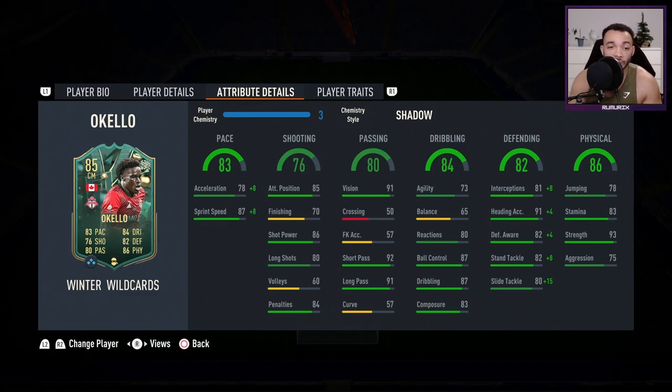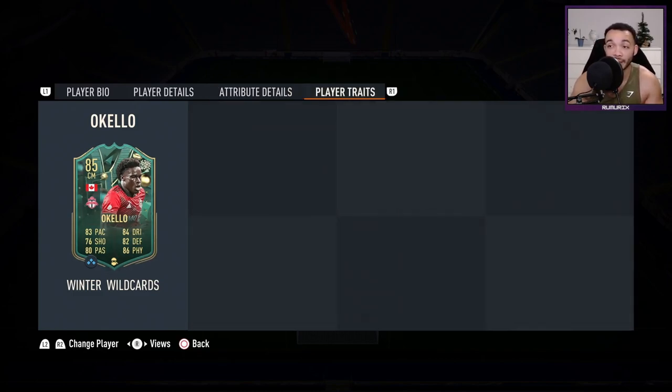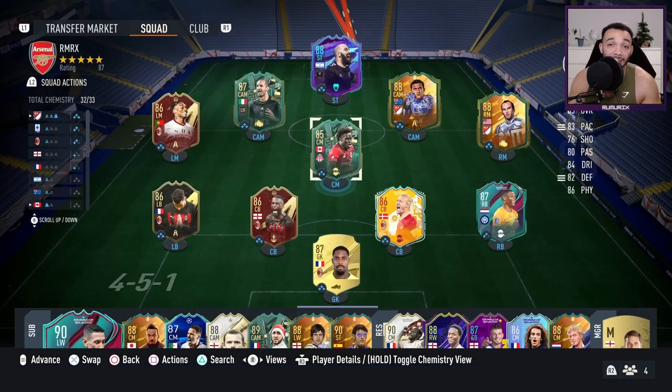Physical stats: jumping 78 — not bad for six foot five. Stamina 83, should last until about the 80th minute. Strength 93, very strong. Aggression 75, average. No traits at all. I'm going to be playing him at CDM in a 4-2-3-1. I've had to use some MLS players and heroes to get him on three chem, but let's see how he plays.